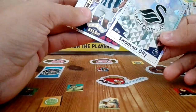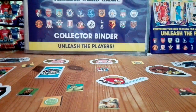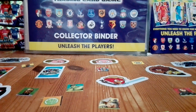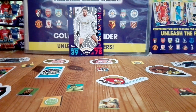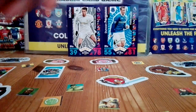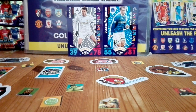We also get a Michu precision and power Legend card — that is a proper legend, Michu back in the day with the Swansea City badge — and Salomon Rondon man of the match. Thank you guys for watching! Make sure to click the 'i' and vote: would you rather have the Michu Legend card or the Duncan Ferguson card? Vote over there and I'll see you guys later, bye!